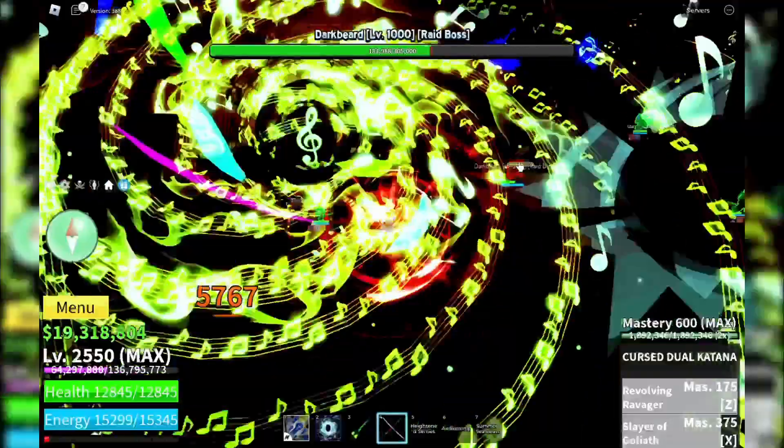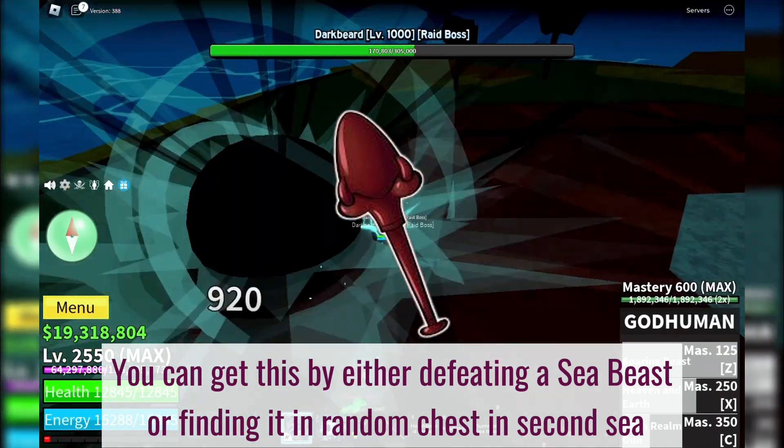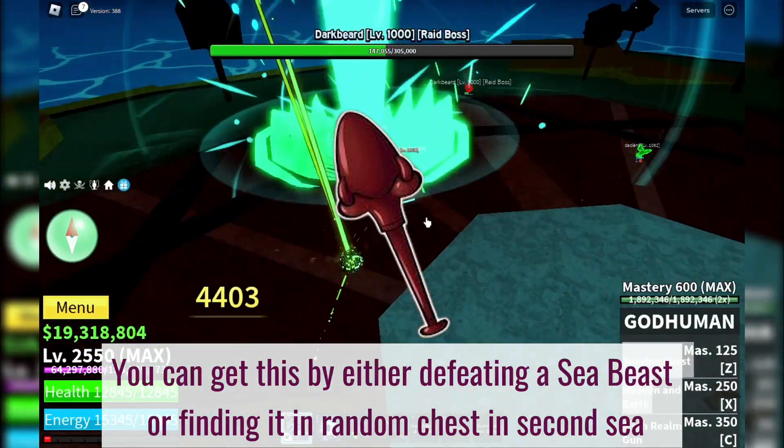Now, summoning Darkbeard requires a special item called the Fist of Darkness. You can get this by either defeating a sea beast or finding it in random chests scattered across the second sea.